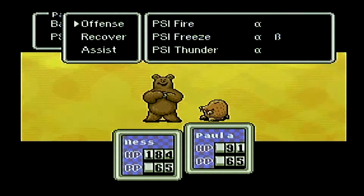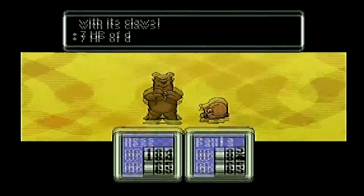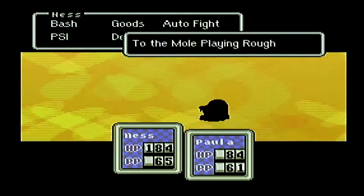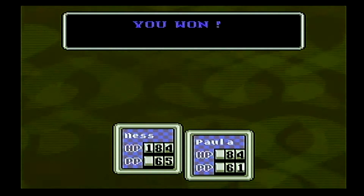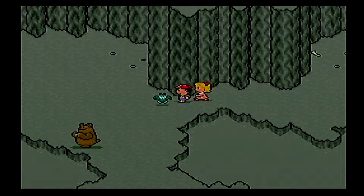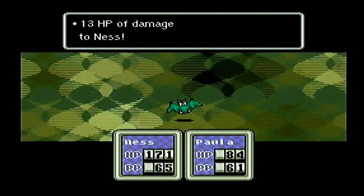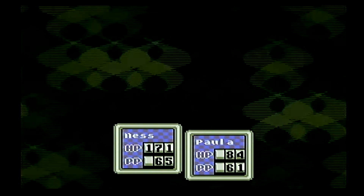Let's go ahead and take care of this bear — there's a mole there that's going to make things a little bit complicated. I'm just going to use Freeze Alpha so I'm not using too much psychic power. I think this should be enough to take care of it. Yeah, that should be enough. Goodbye, mighty bear. Now I'll take care of this dang mole. Moles aren't too hard. Just one hit from Ness and it's dead.